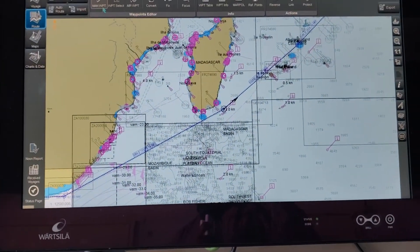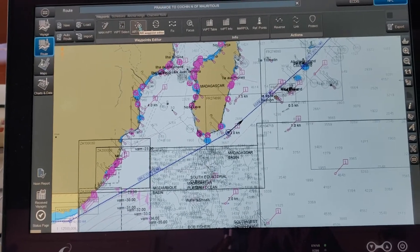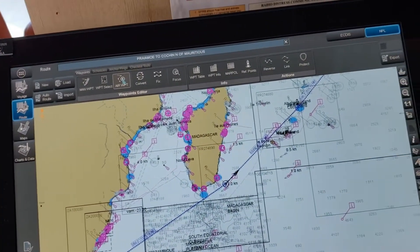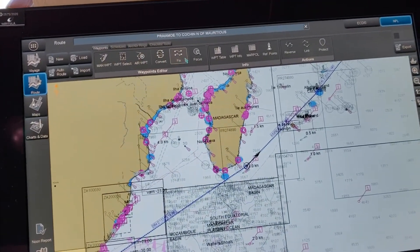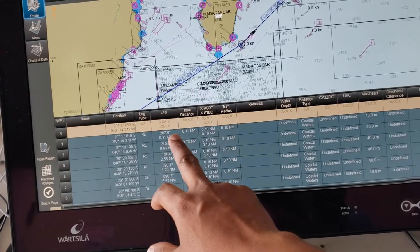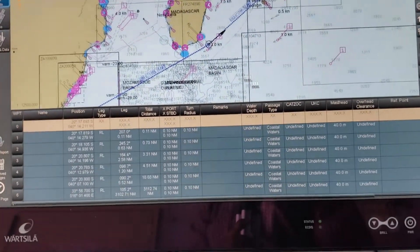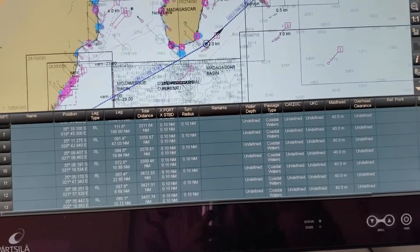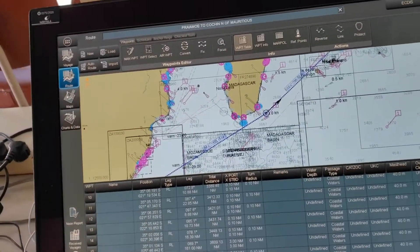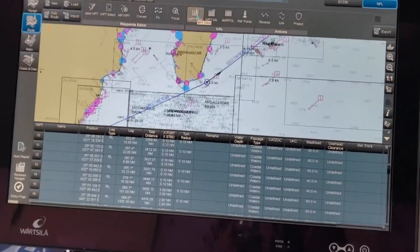The main waypoint editor and waypoint selector are here. Airway Points allows you to edit and shift waypoints wherever they are — you can make the auto route and then pick waypoints up and move them clear of any dangers. The Waypoint Table shows position, distance, and other details. You will also find items required for your passage plan like CATS OFF entries and coastal water details, because in settings you have defined coastal waters as less than 25 nautical miles.